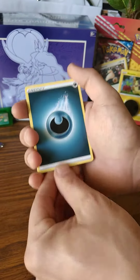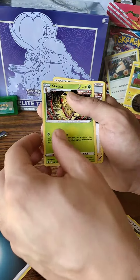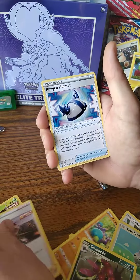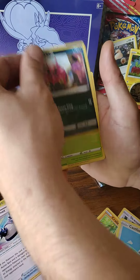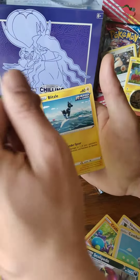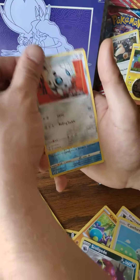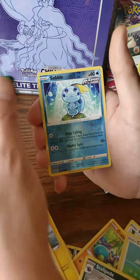Water. Oh, is that? I thought that was water. Kakuna. Flattery. Rugged Helmet. Lapras — I get that guy in about every single pack. Aaron. Reverse — there's your animal, your spirit animal. Reverse holo.